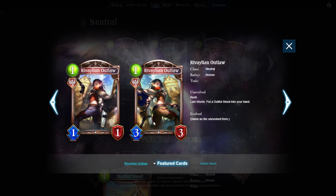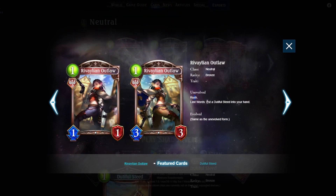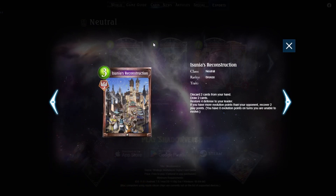Next: Revalent Outlaw — one mana 1/1 with rush. On last words, put a Dutiful State into your hand: a one-mana amulet that grants +1/+1 and banishes itself. Generic stats, doesn't go face, and the payoff is a situational amulet buff. It would have been great if it summoned a Dutiful Seed instead. Some users: last-word shadow for the last-word trigger, rally sword for the buff, and the new natural sword archetype coming up. Very generic — three out of five.